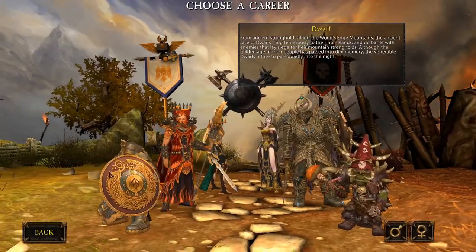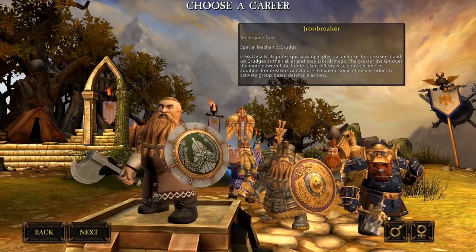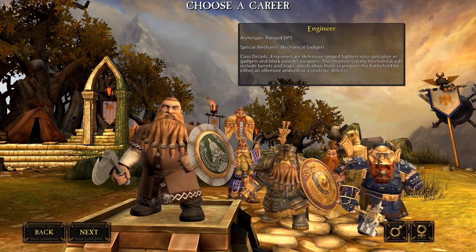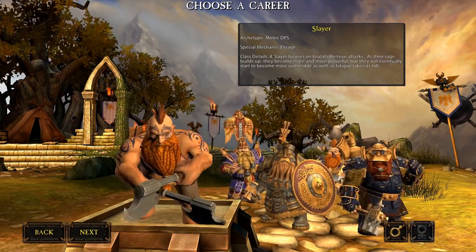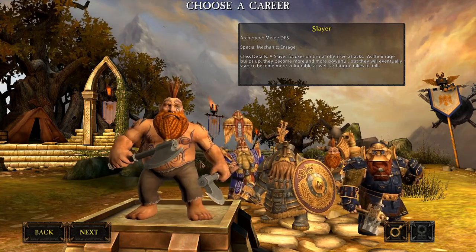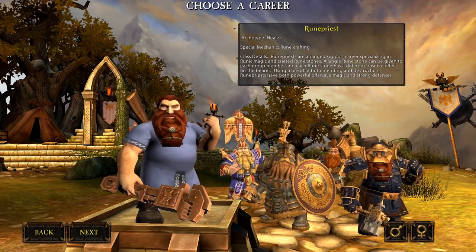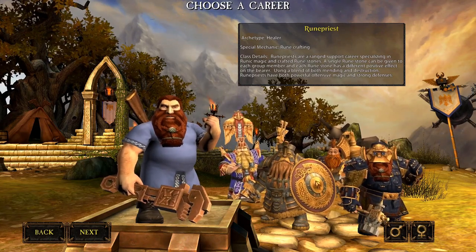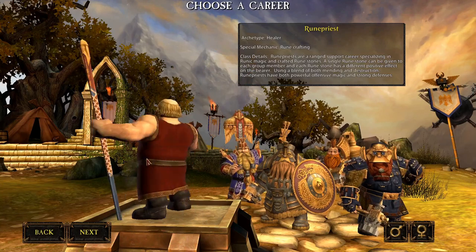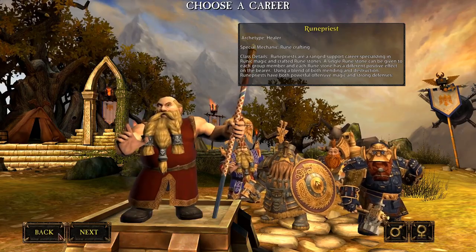On Order, we have the Dwarves. The tank is the Ironbreaker, similar to the Blackguard from the Dark Elves — playable with a sword and shield or a two-hander. The melee DPS is the Slayer, equivalent to the Choppa, playable for single-target or AoE builds — he excels at both. The long-range DPS is the Engineer, equivalent to the Magus from Chaos, with long-range single-target, burst damage, AoE, and utility builds for the whole party. And the Rune Priest is the healer for the Dwarves — equivalent to the Zealot from Chaos, an all-around good healer who can be played as DPS, though healers don't excel so much in that role.